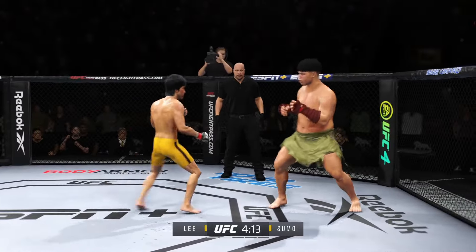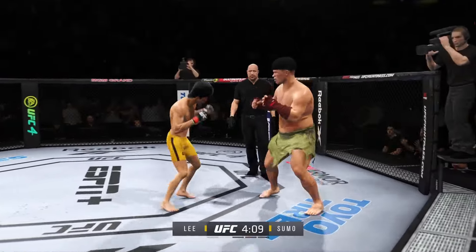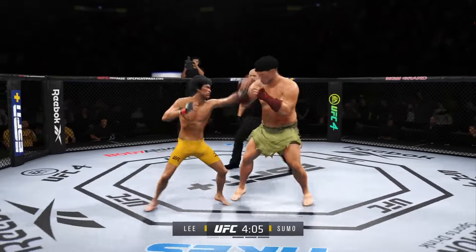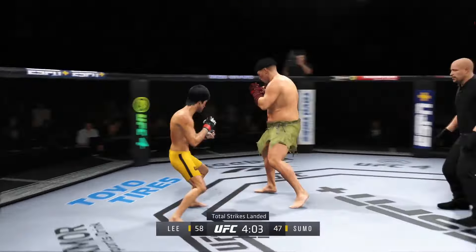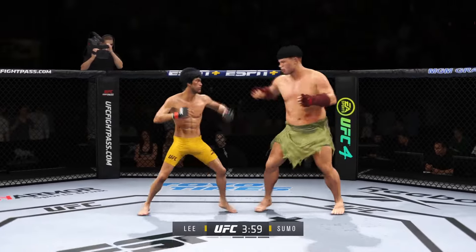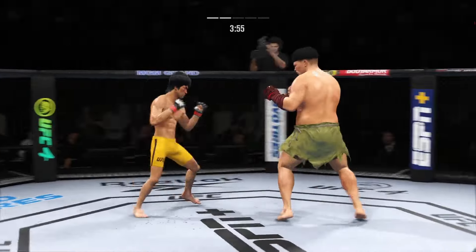Got to start raising that guard or this is gonna be the end of the fight. You've got to start raising the guard and guiding that head kick down towards your feet. You cannot take him clean, and you cannot take him on one arm. Kick to the body by Lee. He connects there — pretty nice punch. Great job finding the range to land those punches.